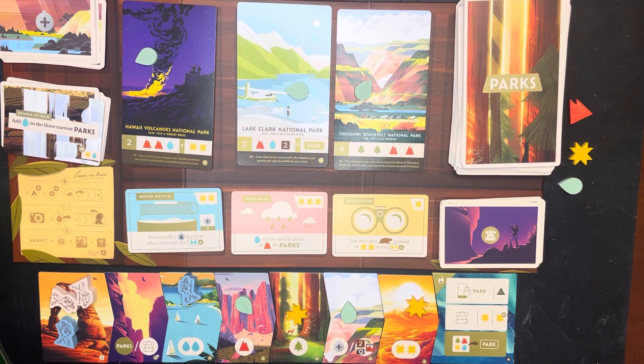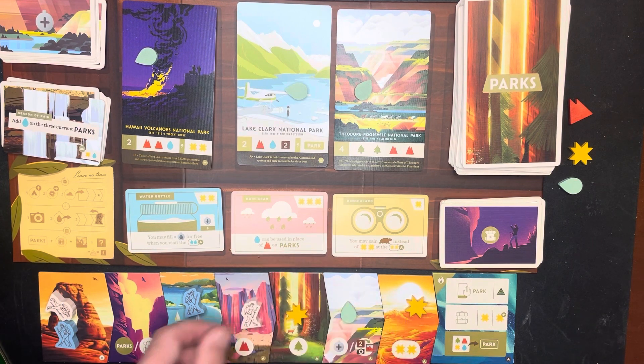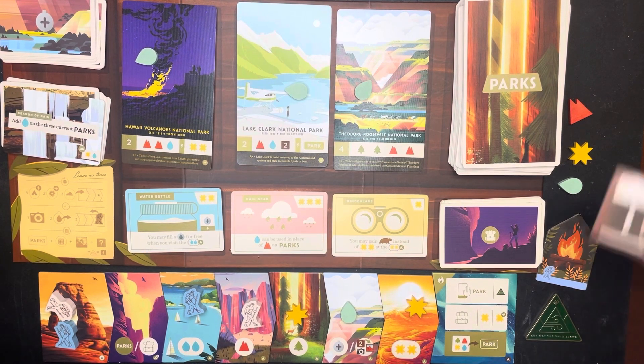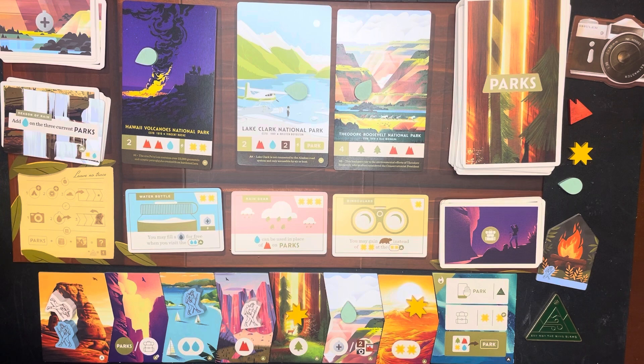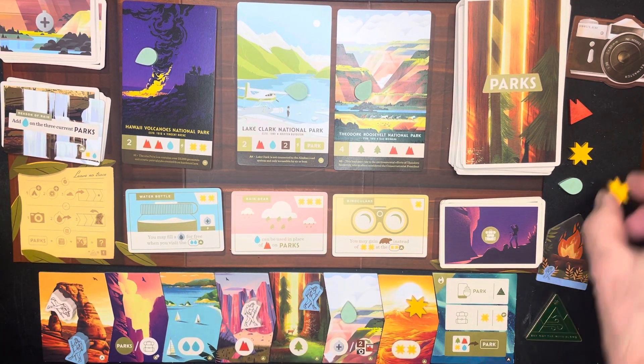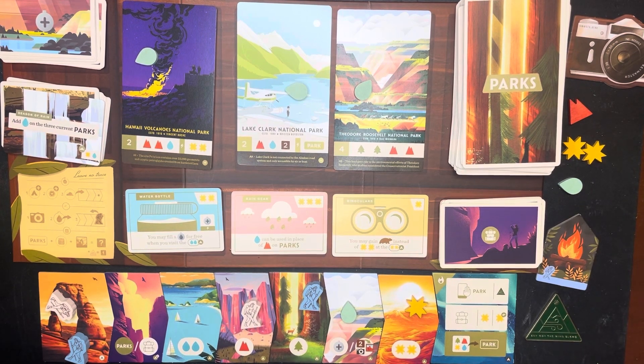It would then be the other person's turn. If I was the white player I'd probably go here for the water and a mountain. Then on my next turn I can move either hiker — I would probably move this one here and get the sun and the tree. I'd put that in my possession, and the other hiker may want to steal.